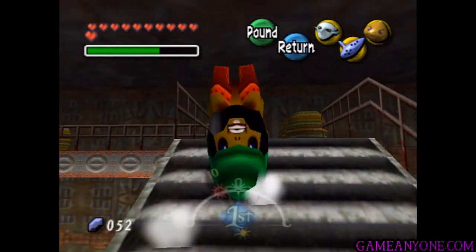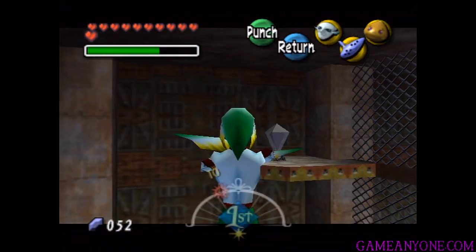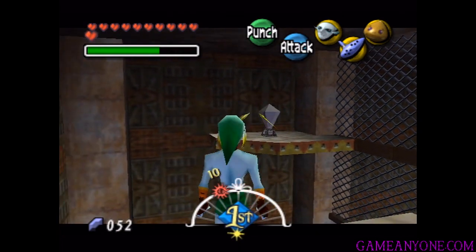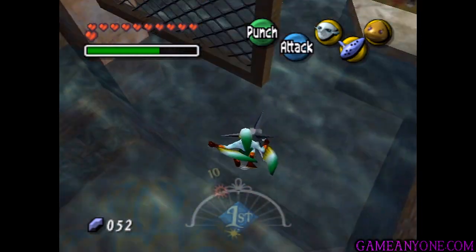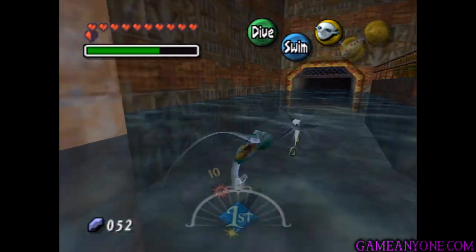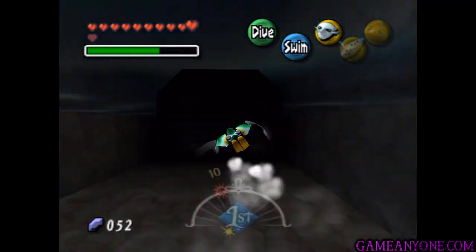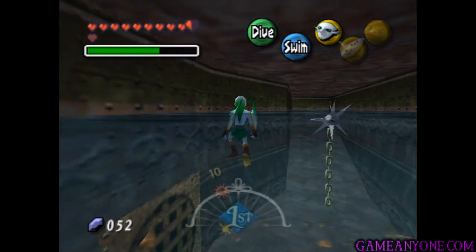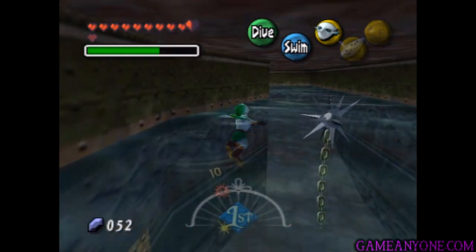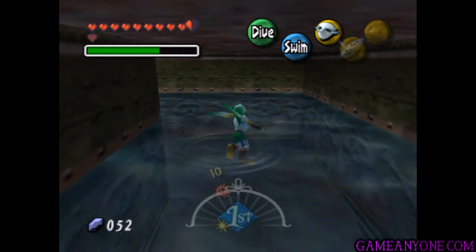Now we're going to make our way back up here. If we destroy some of these barrels, we can get out to this ledge. You can see there is actually a crystal switch here. You could use arrows, but I'm just going to use the little boomerang fin things. That will open up a passage underneath here. Just jump through — and get hit by the mine, of course, because I'm horrible at that. Get hit by another one. Then we can go on through this opening and avoid some more mines. Your best bet is probably just to swim along the surface here slowly.